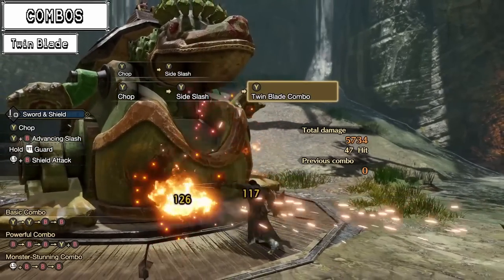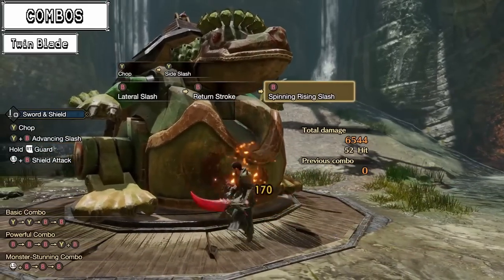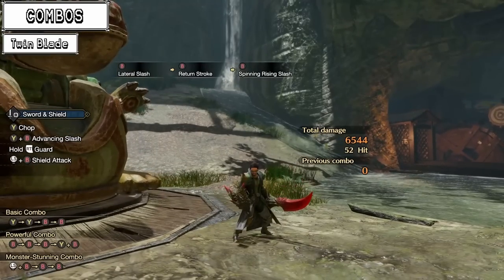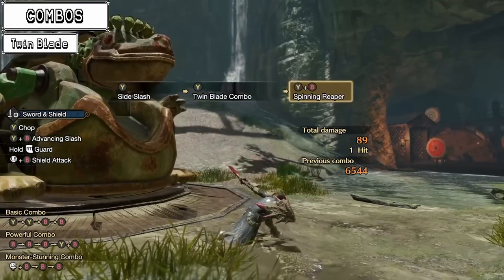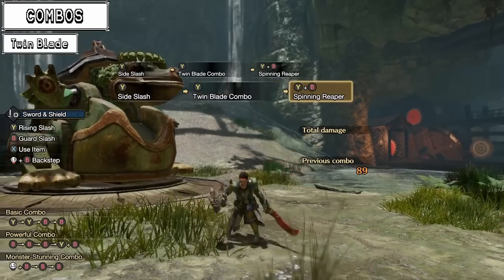Due to the relatively high hit count in the short span of time, sharpness skills such as Master's Touch, Protective Polish, and Handicraft are highly recommended. That goes for Sword and Shield in general now, as we move away from assaulting monsters continuously with our shields. No more shield and sword — let's go back to sword and shield.